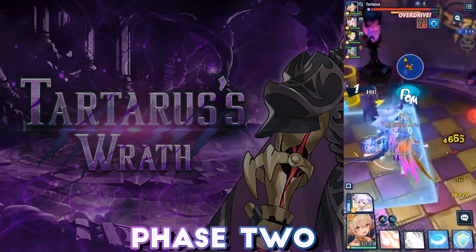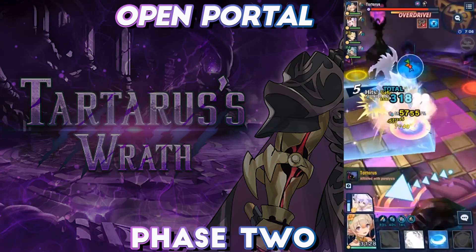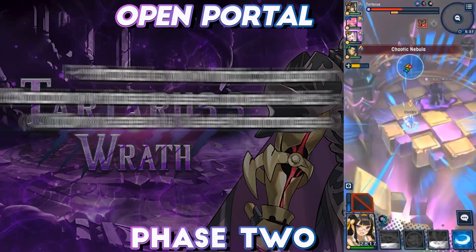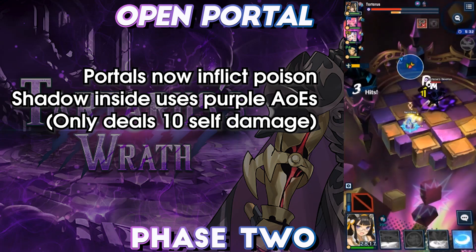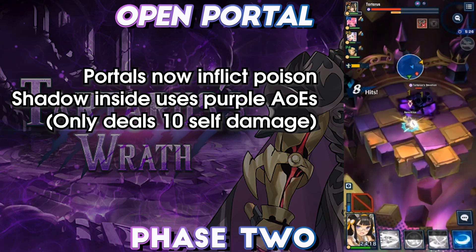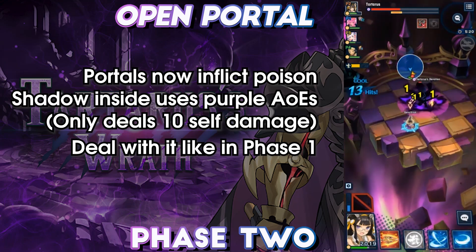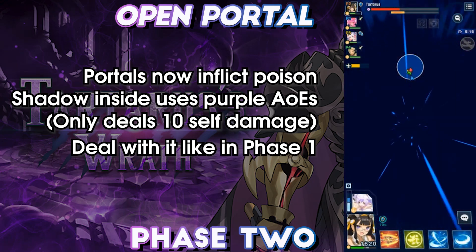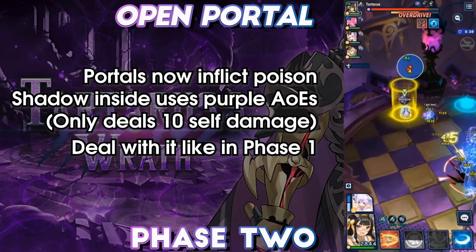Following this is Phase 2's Open Portal, dealt with in a similar way. However, the portals are marked with a poison symbol and the AoEs inside are purple and thus unavoidable. The poison inflicted by these portals brings you to one hit point, and conflicting reports have said that sometimes it doesn't hit very hard — but bringing in a non-poison resist adventurer can likely lead to instant death as soon as you're hit by the unavoidable AoE. The first portal opened in Phase 2 is the yellow one, resolving the Vengeful Spirit mechanic. The final green portal works the same way, but resolves the Steel Forged Body mechanic.